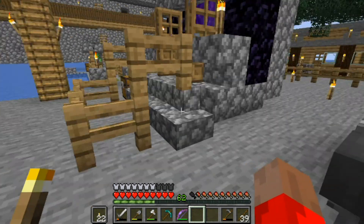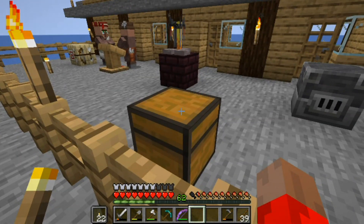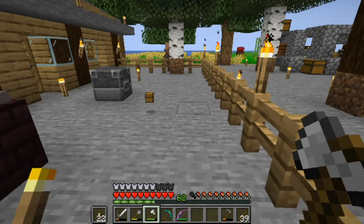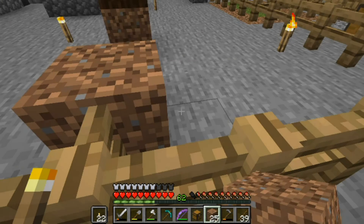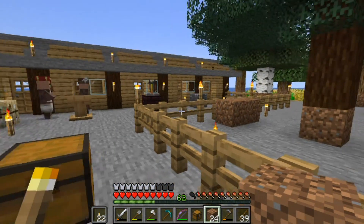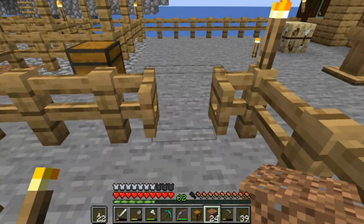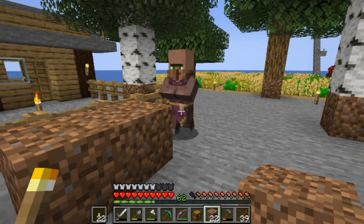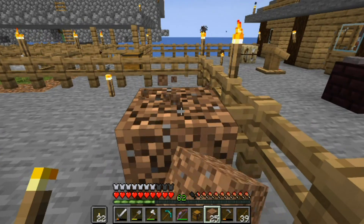How the heck did he get out? Oh, he stood on this chest here - nothing in it. He'll want to go back in so we'll give him a way to get in but hopefully not out. I found him in here before and wondered how he got in - he must have gotten up on the fence, walked along it, and jumped in, because I know they can't open gates.